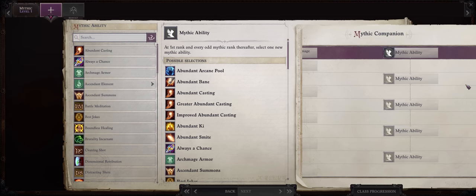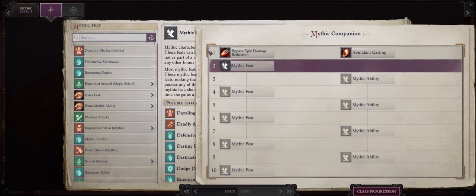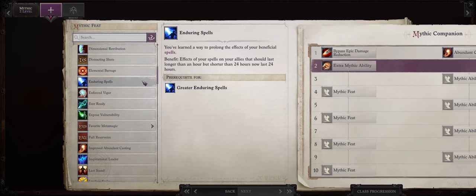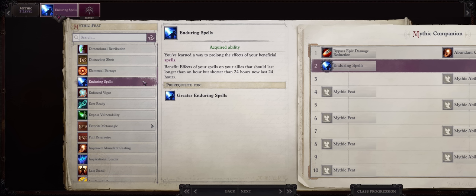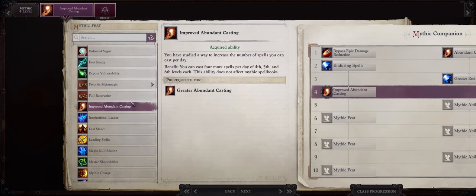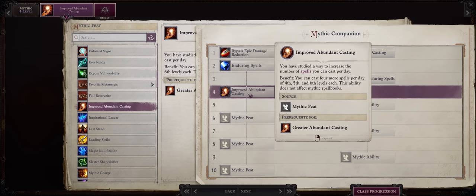Now let's give a mythic progression for our Brown Fur. As always for any full spellcaster, Abundant Casting is a must-have. For mythic level 2, I want to do something different because this character is meant to be the ultimate buffer — I really want to get Enduring and Greater Enduring Spells as early as possible. While they aren't exactly necessary, it's a big quality-of-life increase to have pretty much permanent buffs so you don't have to worry about them running out. For mythic 3, Greater Enduring Spells. As a Brown Fur, even without being a mythic main character, just as a mercenary, you can still achieve 24-hour duration even for 1-round-per-level transmutation buffs. For mythic 4, Extra Mythic and Improved Abundant Casting for more spell slots. If you don't care for the Enduring line, you can go for Ever Ready here and pick Improved Abundant earlier.